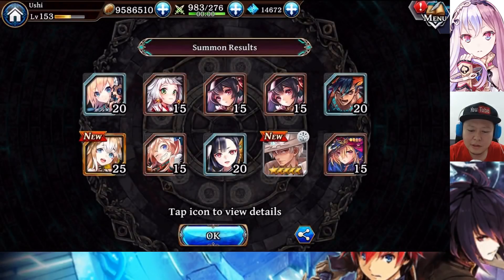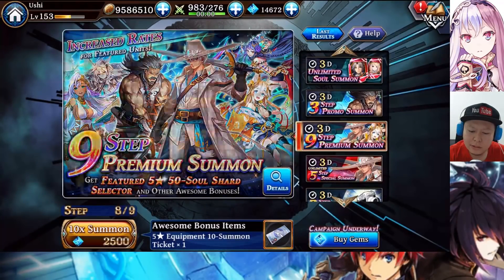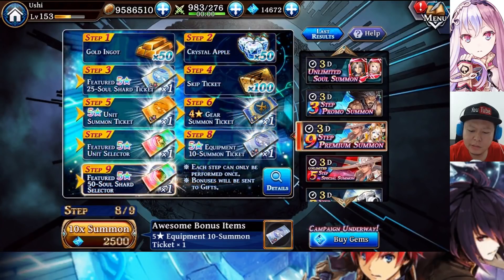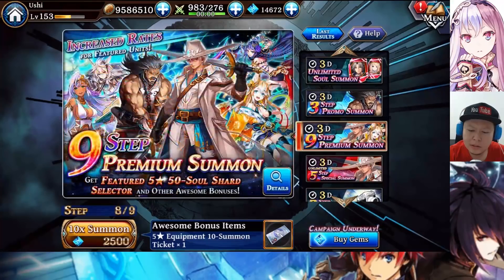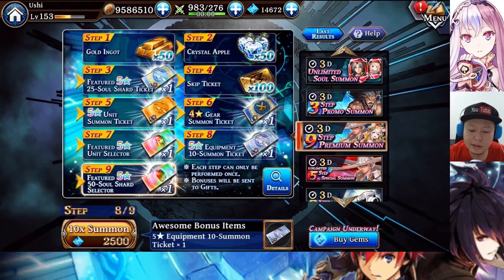Now I'm kind of starting to think: should I do it until step 9 or not? Because I already got my Secret. 50 soul shard selector, so 5000 gems for 50 Siegfried soul shards - still kind of makes sense I think. So I think I'll do it - I want to make my Secret to 75 anyway. Step 8, let's go!